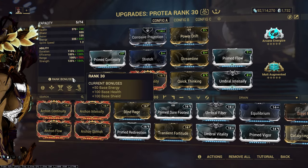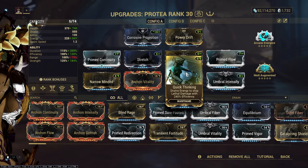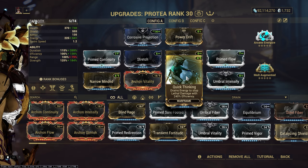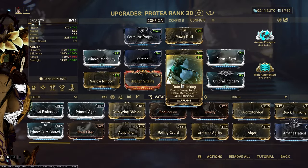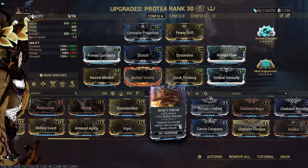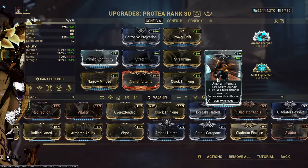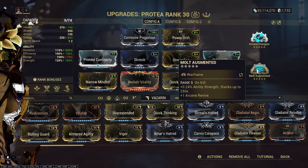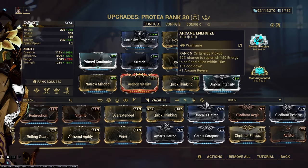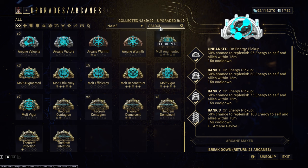Quick thinking is more so just a failsafe for when I don't end up shielding myself in time. You don't need it by any means - you could throw on other things like Prime Surefooted - but I just have quick thinking on so that I don't really die at all. Umbral Intensify for that sweet higher amount of strength, prime flow because I want even more energy, and Molt Augmented for more strength. And then Arcane Energize, because I throw this on every other Warframe since I hate having energy issues.